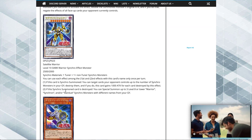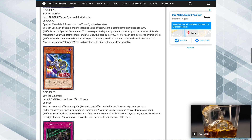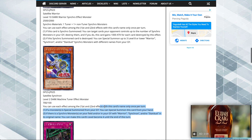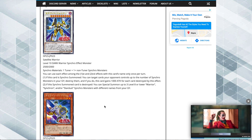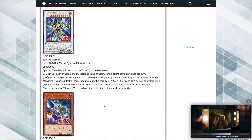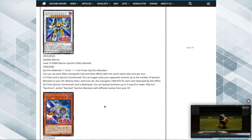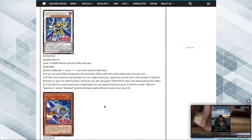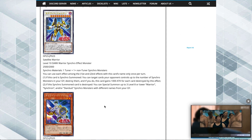That's the support right there guys - Satellite Warrior, absolutely amazing axel synchro monster. Satellite Synchron, amazing synchron that helps you go for Stardust and other warrior synchro monsters smoother and faster. And Scrap Iron Signal, a monster effect negation that resets itself. That's the new Yusei support - it's really good, really amazing, just as good as the Jaden support. Honestly all the support in this box has been pretty amazing so far. I hope you guys enjoyed - thank you for watching! Tell me what you guys think about these Yusei cards in the comments.